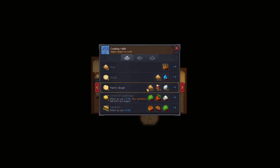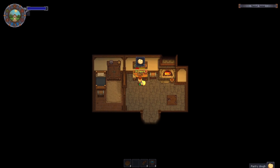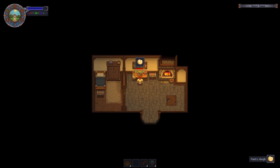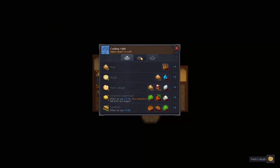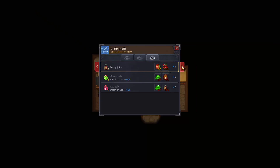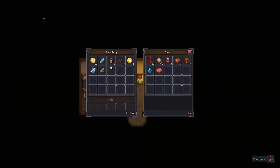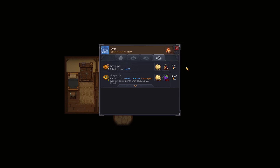Let's head home and do some crafting. We want pastry dough - I can make 20 of those. Let's make berry pies: we need berry juice. We've made two berry juices - not much, but let's combine the pastry and berry juice to make berry pies. There we go!